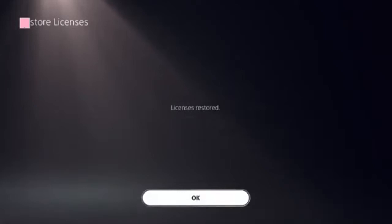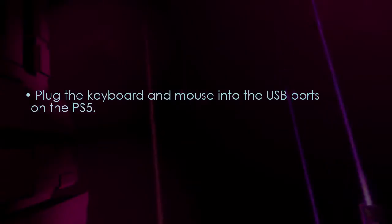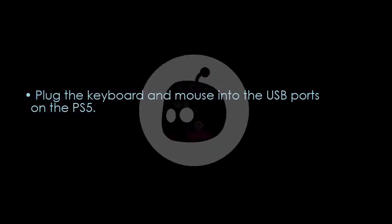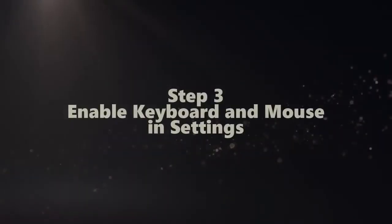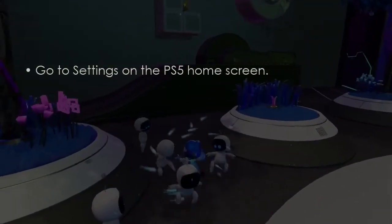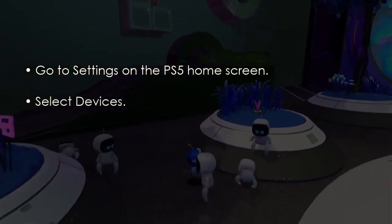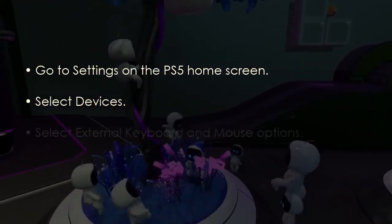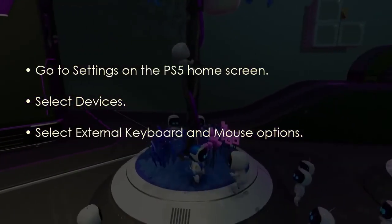Next, connect your keyboard and mouse by plugging them into the PS5 USB ports. To enable keyboard and mouse in settings, go to Settings on the PS5 home screen, then select Devices, and now select External Keyboard and Mouse.